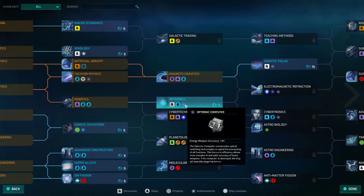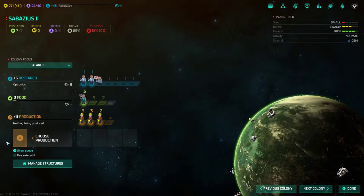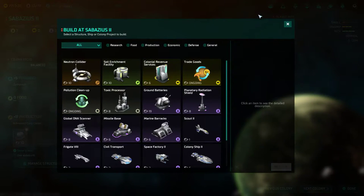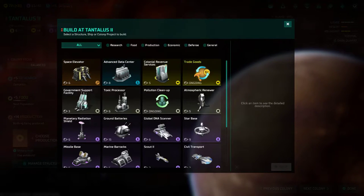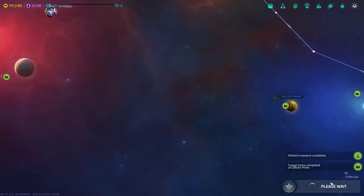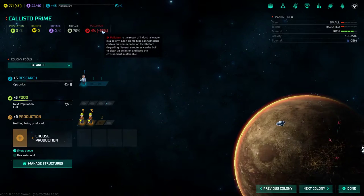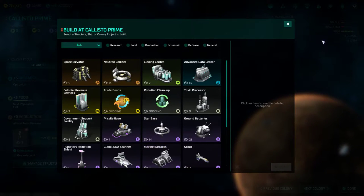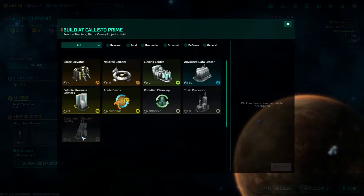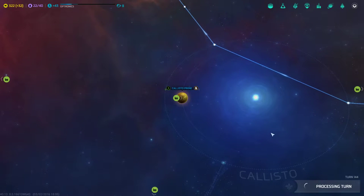Shield capacitor, optronic computer — increasing combat bonuses. Let's build an advanced data center on Sabasius 2 and Colonial Revenue Services on Tantalus 2 for more money. Production on Callisto Prime — the modifier is awful. Looks like we're going to build an atmospheric renewer as quickly as possible, maybe buy it, then queue up the toxic processor. We definitely need to fix that situation on Callisto Prime ASAP.